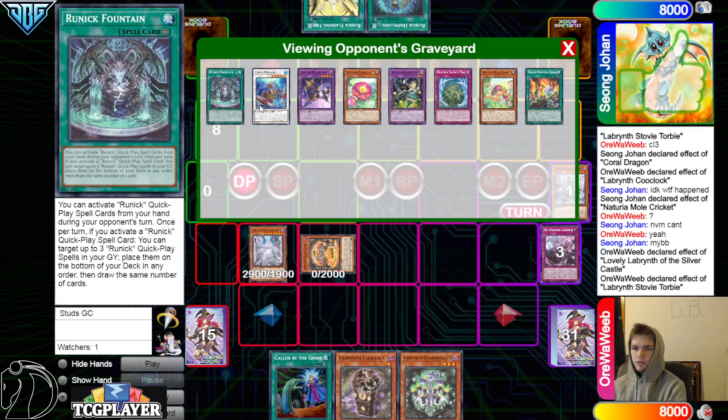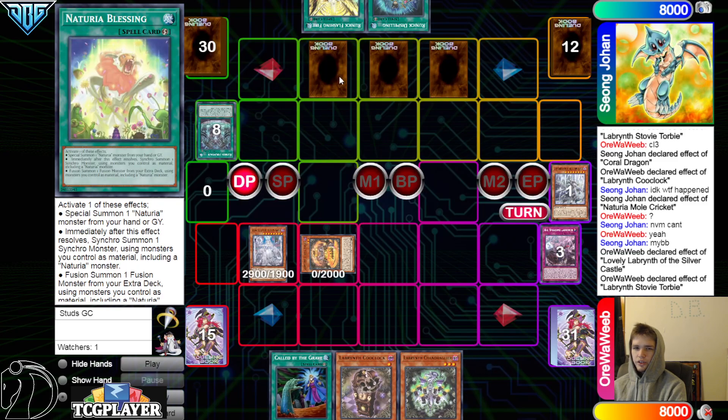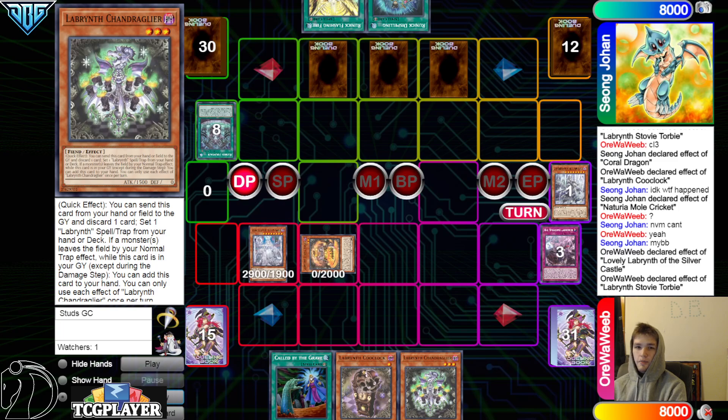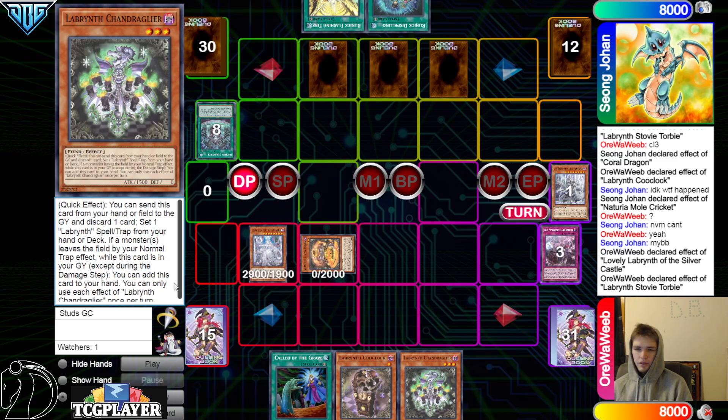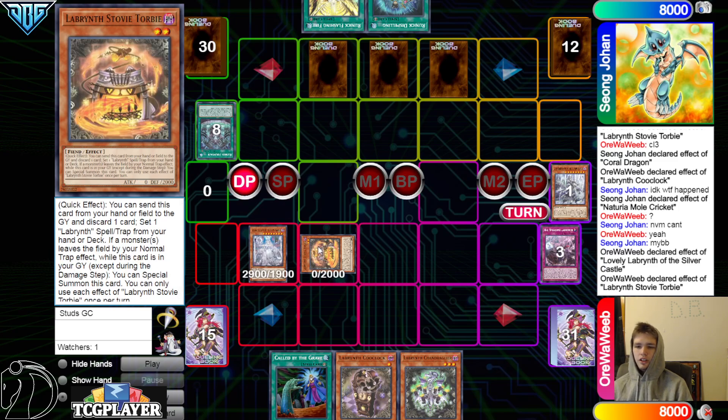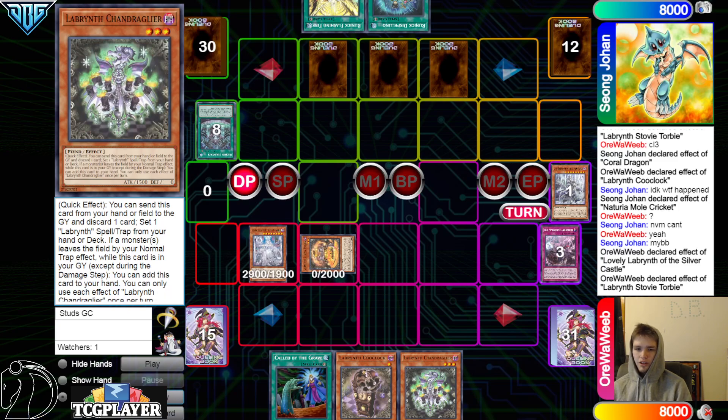Looks like they're deciding not to, which is gonna cut them off from draw three next turn — very interesting strategy. They draw Chandelier. This card says quick effect: you can send this card from your hand or field to the graveyard, discard one card, set one Labyrinth spell or trap from your hand or deck. If a monster leaves the field by your normal trap effect while this card is in the graveyard, you can add this card to your hand. Chandelier is pretty much Stovie and Stovie is pretty much Chandelier, but one summons and one adds back.